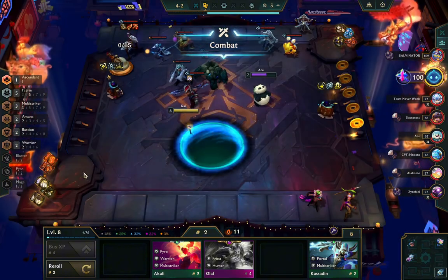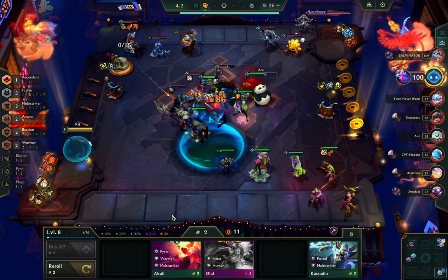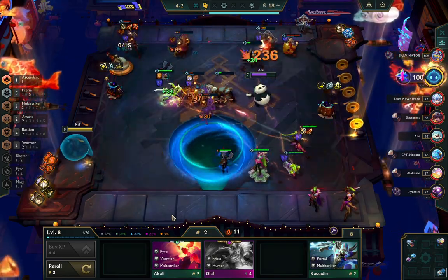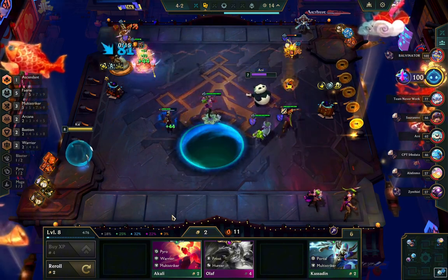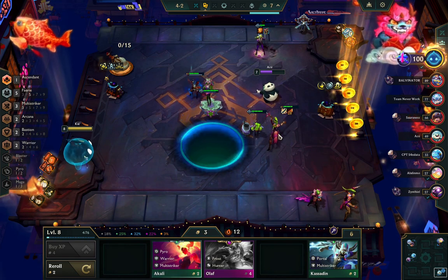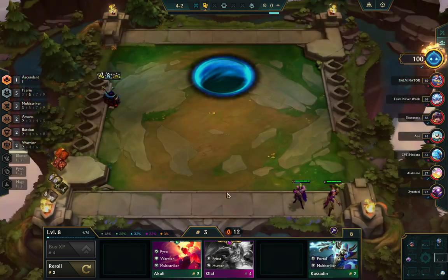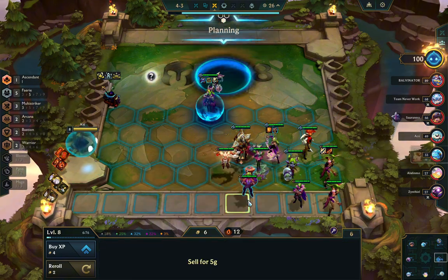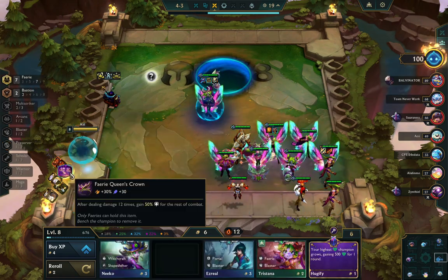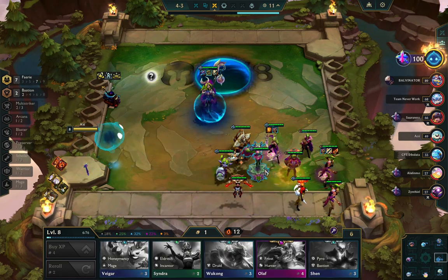I'm pretty much stuck here until I find two-star Calista because people are going to be rolling at stage 4-2 at level 8. I left three components on bench because I want to see what I'm getting from Prizefighter before I start combining items. Without two-star Calista I'm worried all the other people who leveled to 8 at stage 4-2 and rolled down are going to be stronger than me. So I'm rolling aggressively trying to find Calista — that's also why I rolled down to one gold.